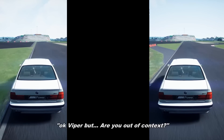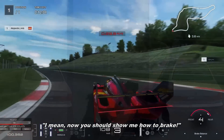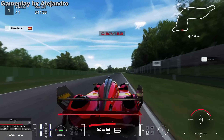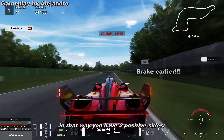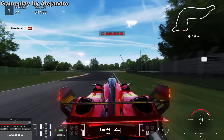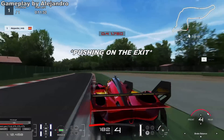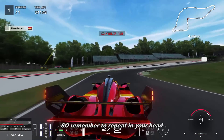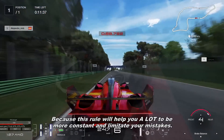You'll ask me: okay Viper, but what about braking? Here's the reason: if you have to go slow in, you have to brake earlier. So when you see a corner, brake earlier or sooner than you think. That way you have two positive sides: first, you have more time to decide what to do before the corner; second, you can exit faster from the corner. Basically, you simplify your situation by braking earlier. Repeat in your head: slow in, fast out — this rule will help you be more consistent and limit your mistakes.